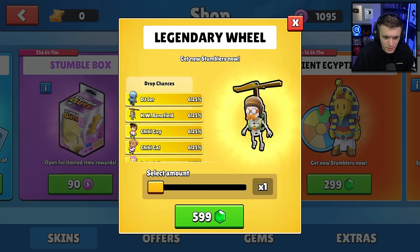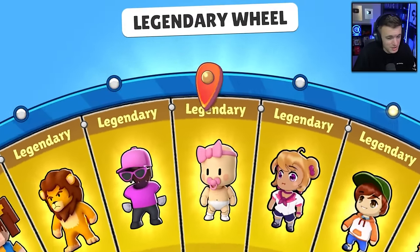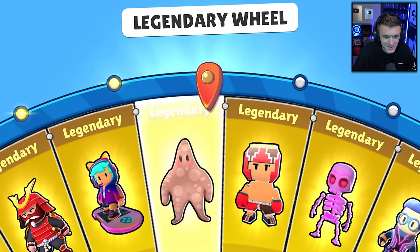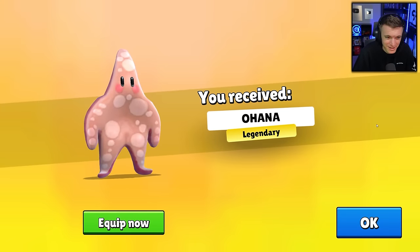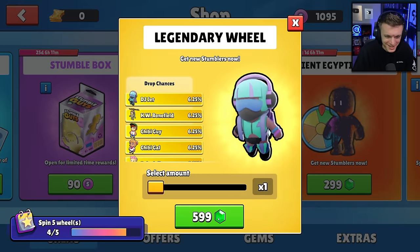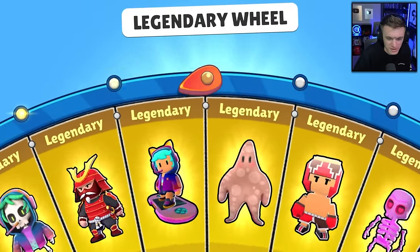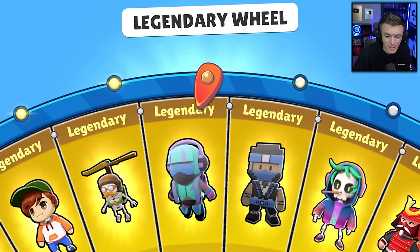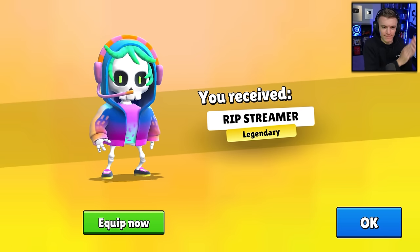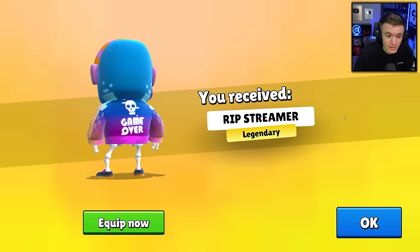Alright, 599 more gems — I'm spending a lot of money on this video guys, so make sure to use code CORAL. Ohana — like a starfish. I always think Patrick Star from SpongeBob whenever I see a starfish, and they literally have Patrick Star in the game too because of the SpongeBob collab, which is kind of weird that there's an actual starfish AND a Patrick Star. We got it ladies and gentlemen — we got the R.I.P Streamer! Let's go!